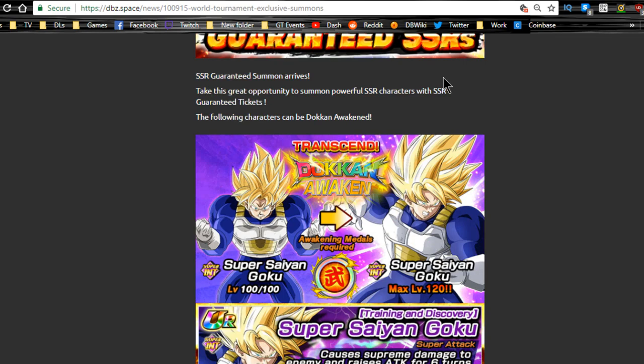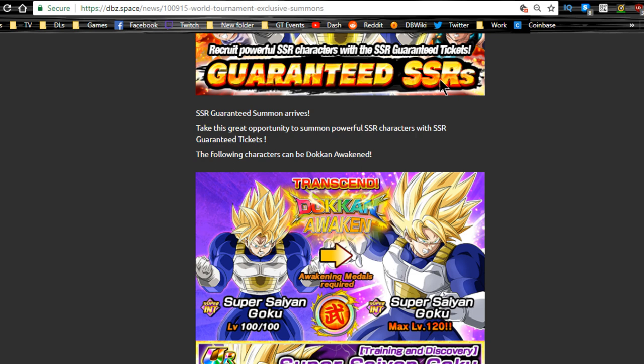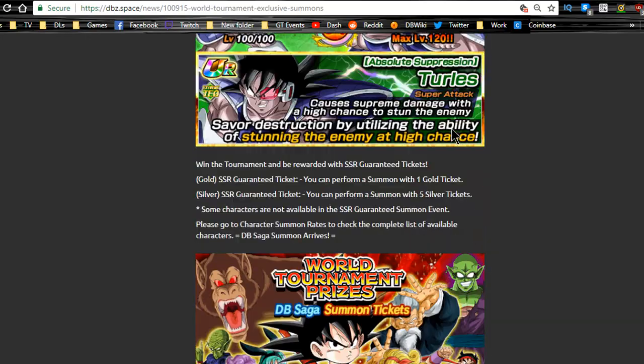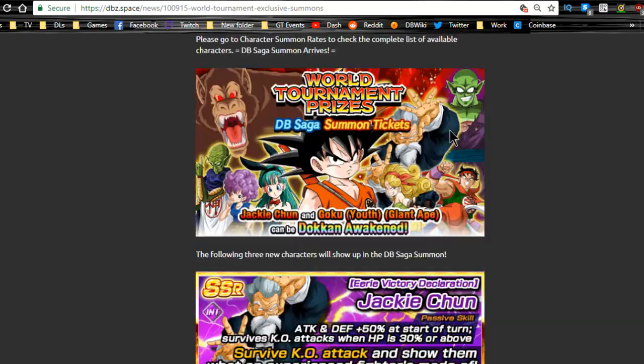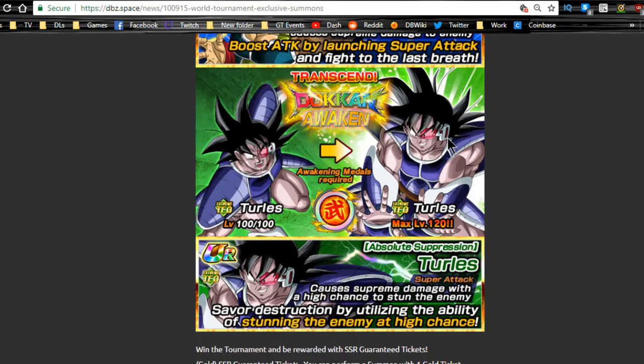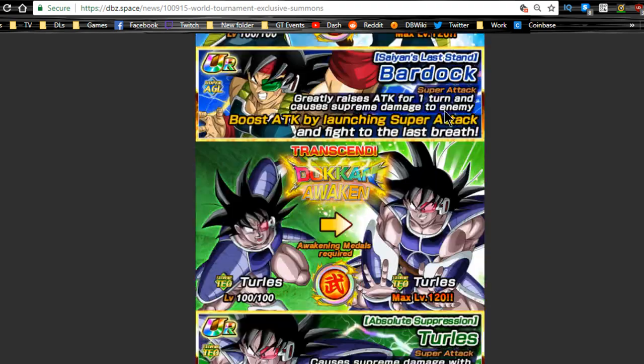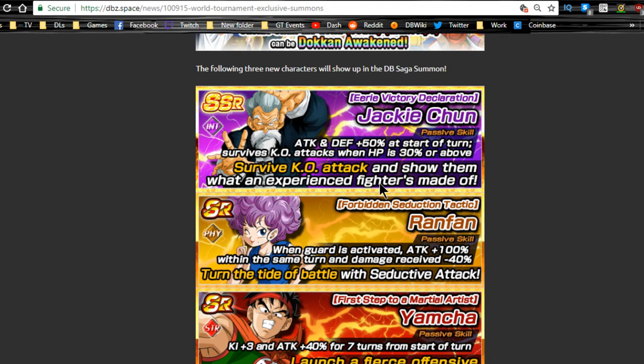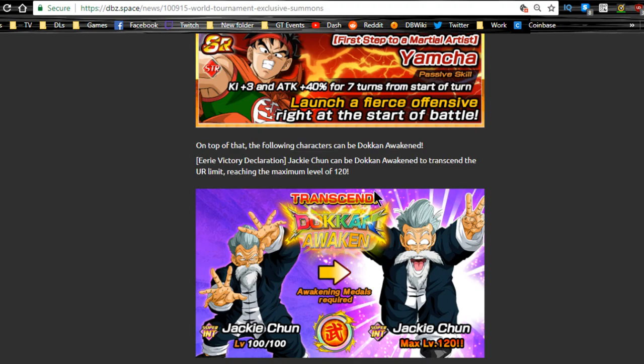World Tournament summons are here with guaranteed SSRs. I already recorded a video for the Dragon Ball Saga summons — I'm probably going to do two of them. I also put together a compilation of my Dragon Ball Legends summons that's going up this weekend. This is available until July 11th as well. I'm personally waiting until they split up the banners, just because I want to go for the world tournament rewards for some I don't have. The Dragon Ball Saga summons feature the new Jackie Chun, the new Ran Fan, and the new Yamcha.